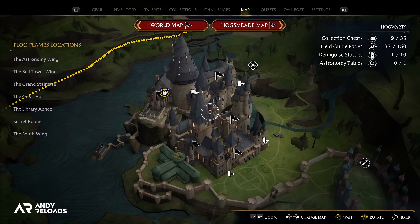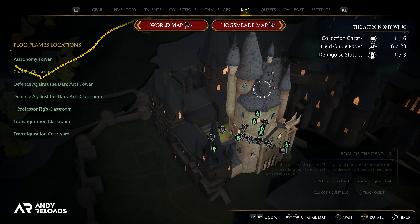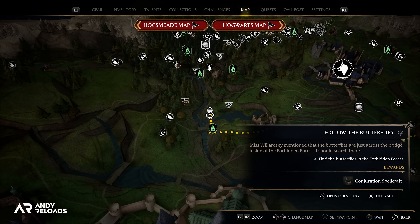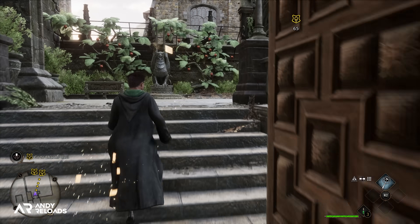Speaking of quests, the map can be a bit challenging to view, even though it visually looks great especially in Hogwarts. A good tip is to press the 'show on map' button when your icon is highlighted in your quest log, which will plan a route for you. Then when you're out of the menus, press up on the d-pad to activate your magic compass and it will lead you to where you need to go.